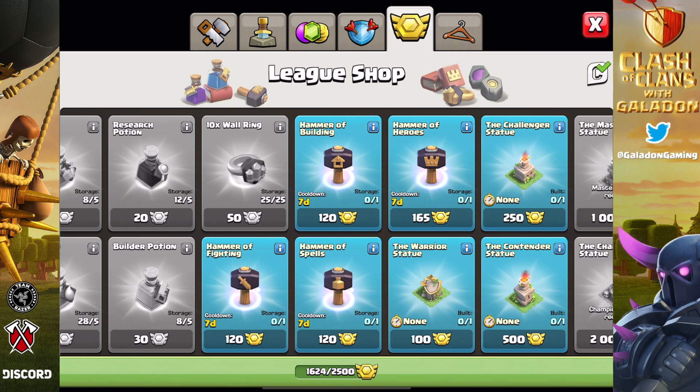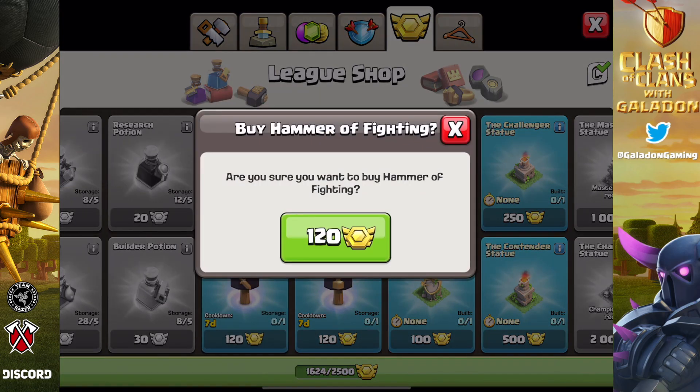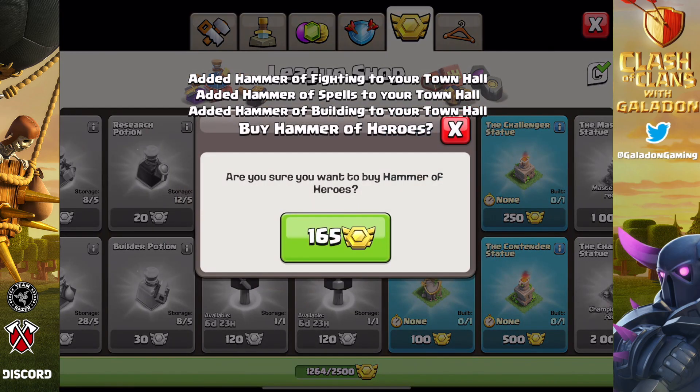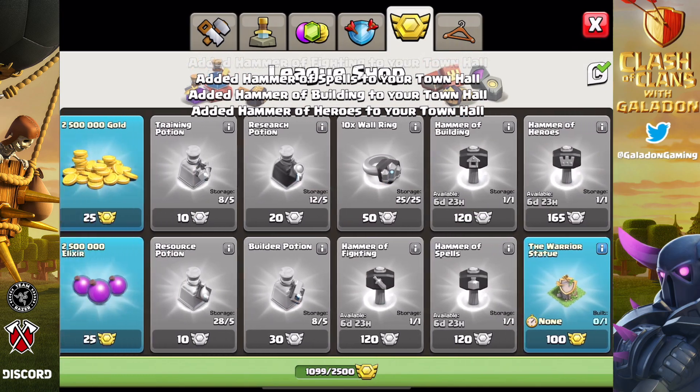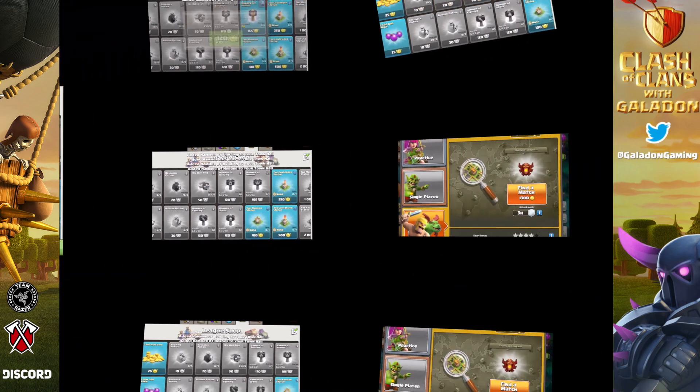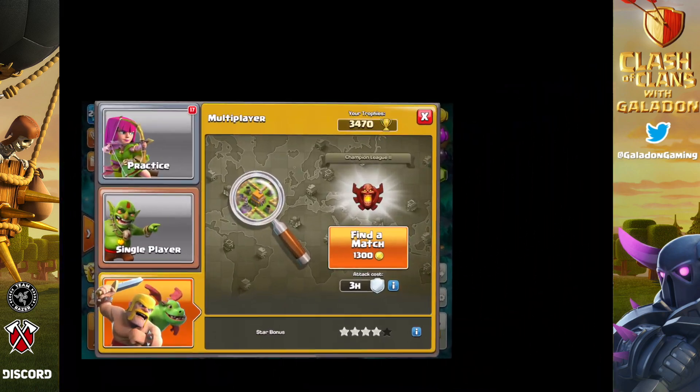I'd probably even spend gems on the Super Potions. To speed things along, we will buy all of the hammers once a week. With CWL coming up right now, four weeks in a row I'll be able to buy all four hammers and use those to speed things along. We still have an incredible number of defensive upgrades to get going.